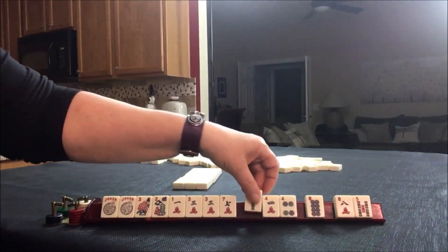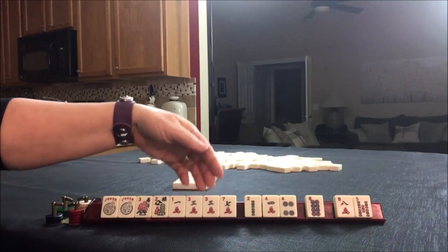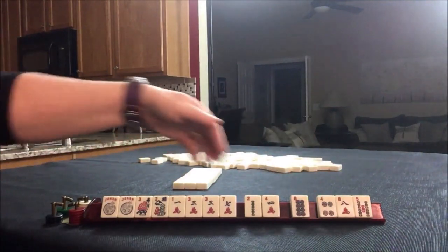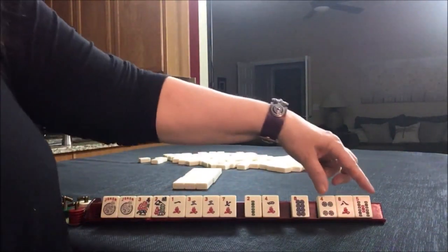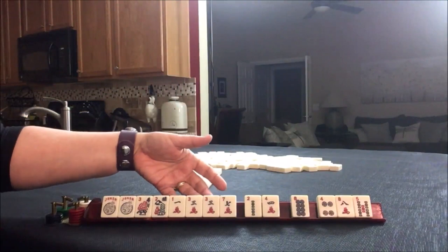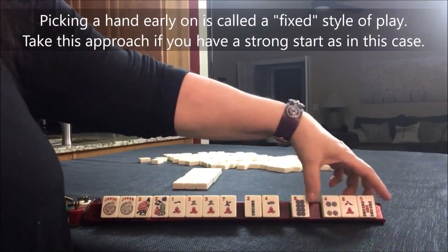Let's see — we could maybe do a three, two, three, four or two, three, three, four, one, two run. Let's give up the four dot and leave ourselves a little bit of consecutive options. It's really six of one, half dozen of the other as far as which to give up. Let's see what happens if we pass these. We're going to focus on the addition category, and because the addition category is so specific, we've actually picked a hand already — seven plus three equals ten for the mock card. Let's pass these three.